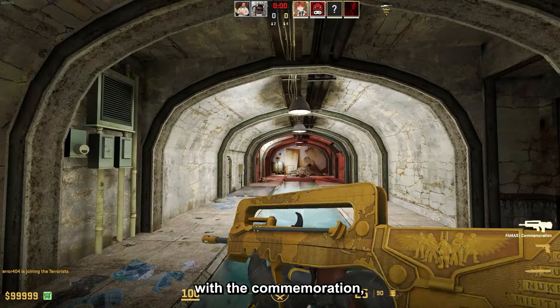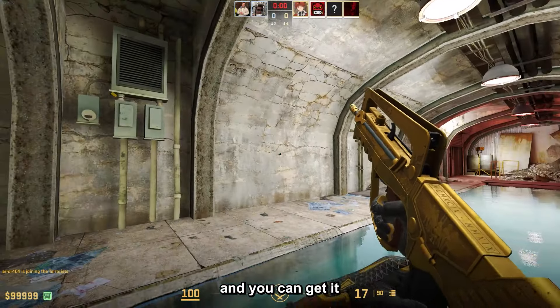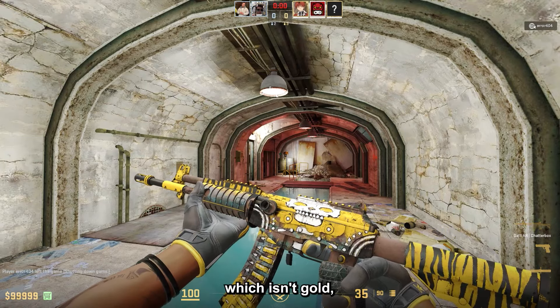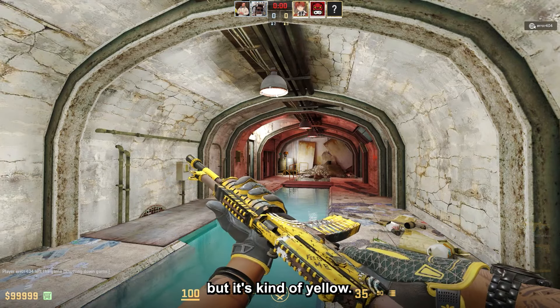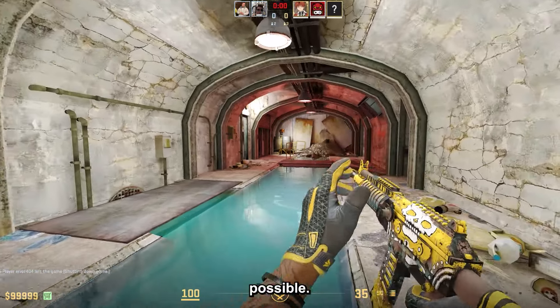For the FAMAS I went with the Commemoration, which is literally the best pick possible here, and you can get it in minimal wear for under $7. For the Galil I chose the Shatterbox, which isn't gold but it's kind of yellow, so it's goldish. I guess it works because there's no other choice possible.